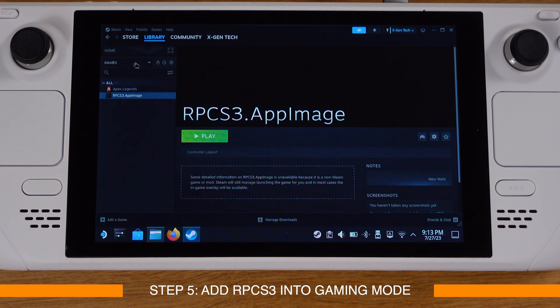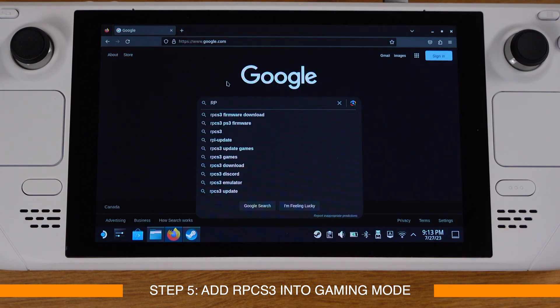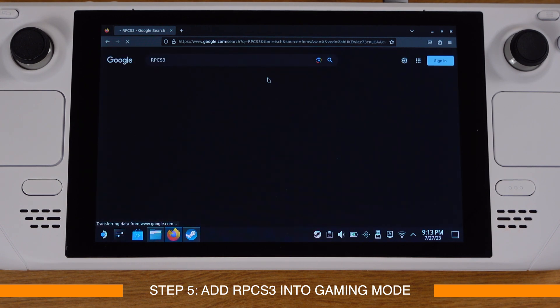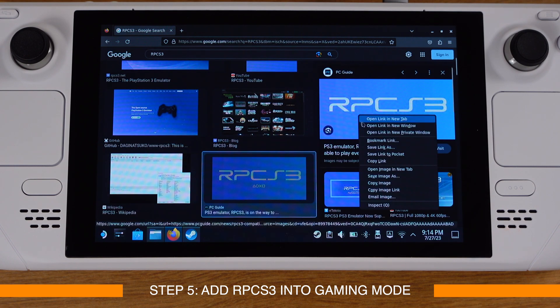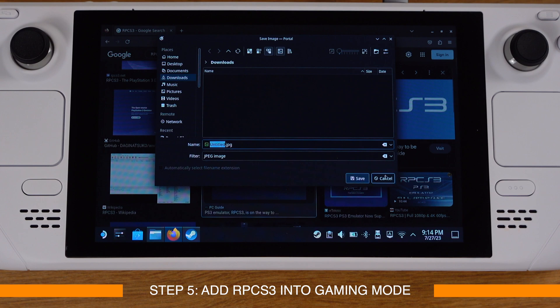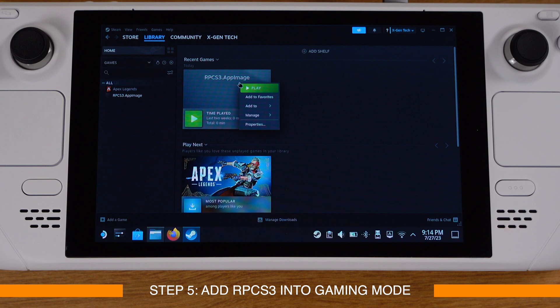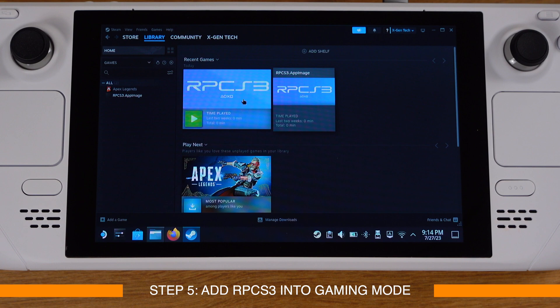If we click Home from the left side of Steam we can see RPCS3 show up in Recent Games. Next we need to set up custom artwork for RPCS3 so the app looks good in gaming mode. Find an RPCS3 picture from the internet — you can use any picture you like. Right-click on it in Recent Games, select Manage, then select 'Set Custom Artwork'. Pick the picture you want to use and click Open. Now the artwork shows up for RPCS3.